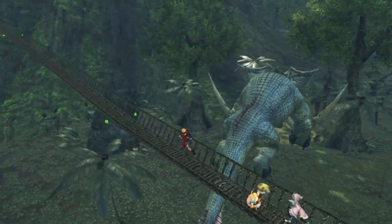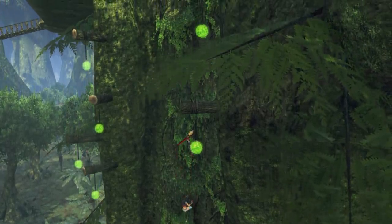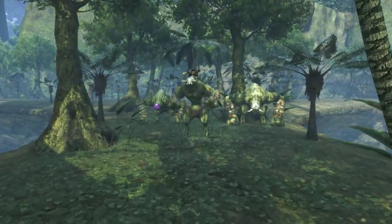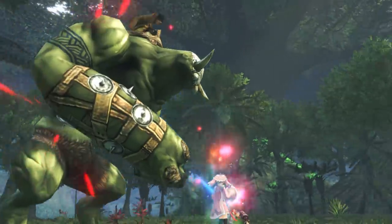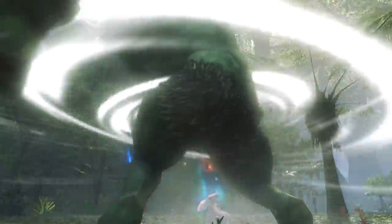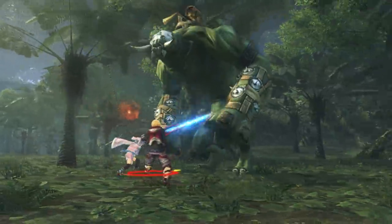Stealth is of the essence here, for as you're exploring, you may come across smaller enemies in command of their larger brethren. Sneaking past these menacing creatures is necessary for completing certain sidequests, so tread lightly and carefully.